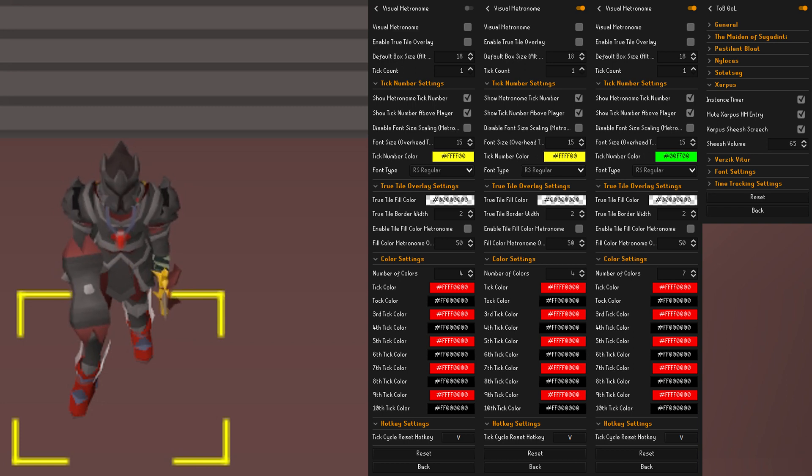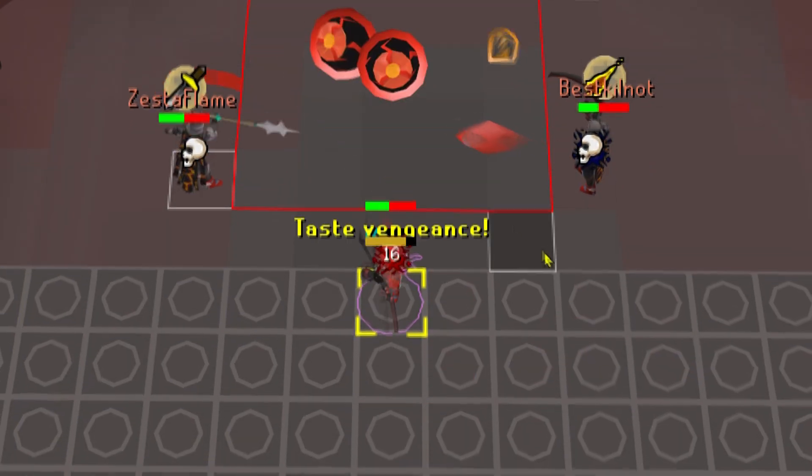My hotkey to restart the tick cycle is always the V key, but you can set it to whatever feels comfortable. Also make sure under the Quality of Life plugin that you have the room timer for Zarpus set to on.